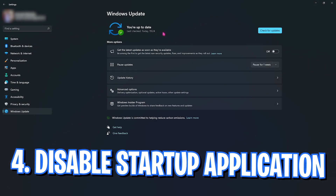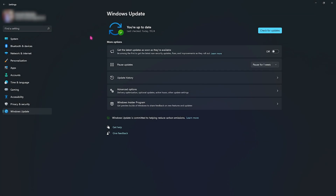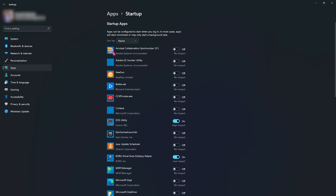Step number four is disabling your startup applications. You can do it from your Settings as well — just search for startup applications on your PC and you will be taken right there.